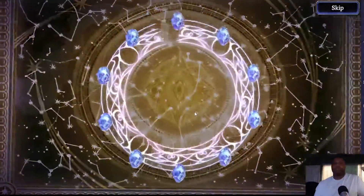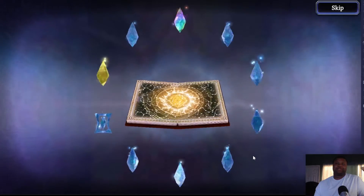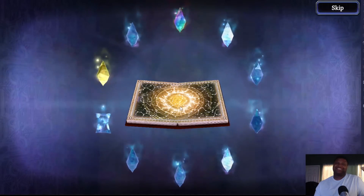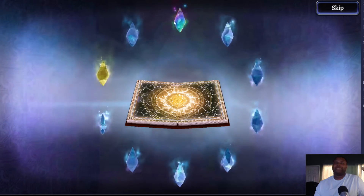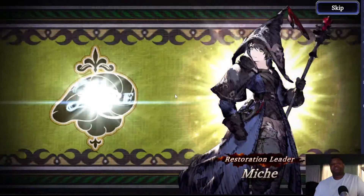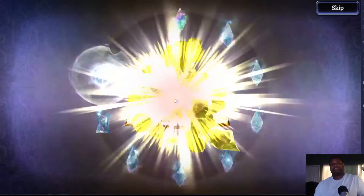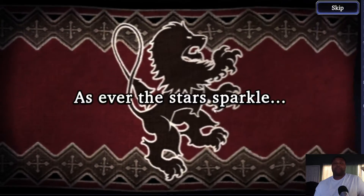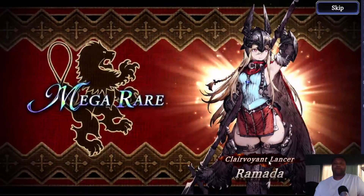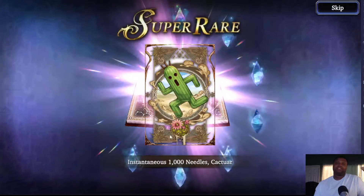You get your standard bronze, silver, and gold book — we got a gold book, so this might be spicy. You are guaranteed a UR unit and they're fixed, by the way. We get some garbage rare units — you kind of want to avoid those. You get Ramada no matter what, and you get Cactuar.